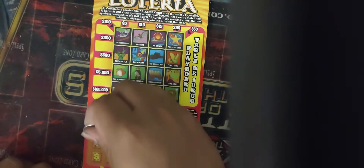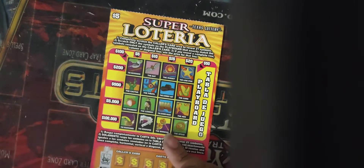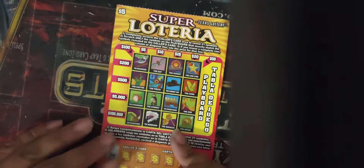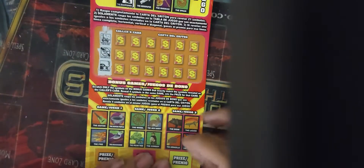Let's start with the Super Lotteria. The first three symbols are the Oil Rig, the Lone Star, and the Roadrunner. On top, I only have the Roadrunner for $100,000. On the bottom, we do have the Lone Star.